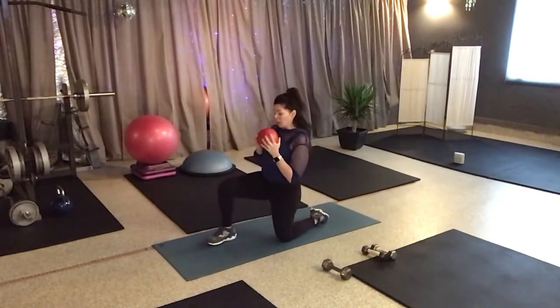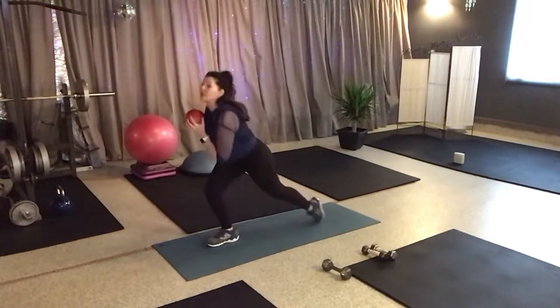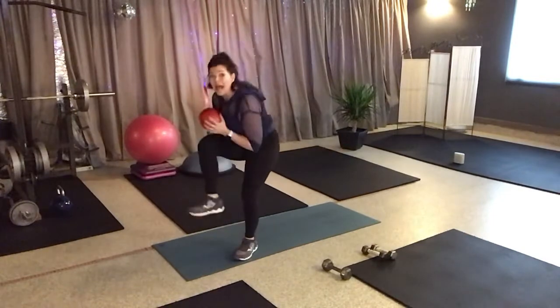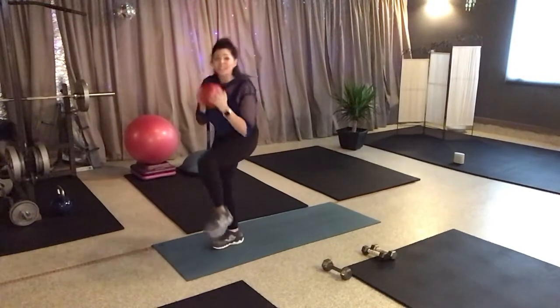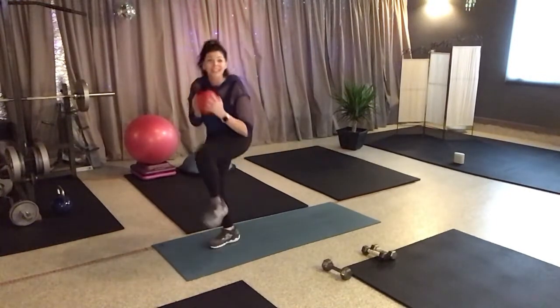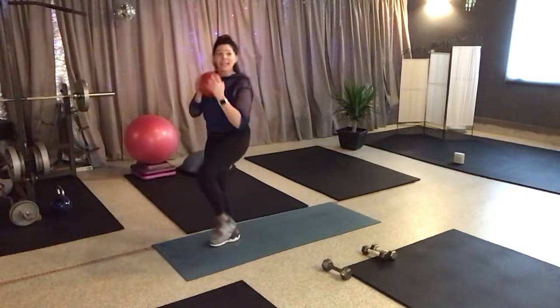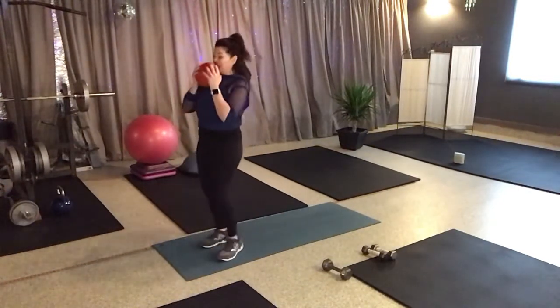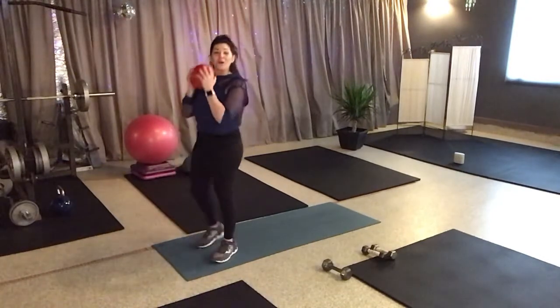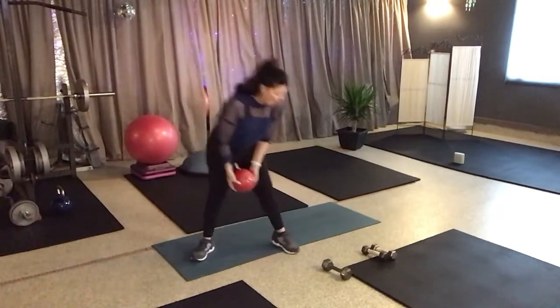One leg lunges forward. Give me a little rounded back. Lift the chest up. Come up nice and slow. Exhale. We're going to finish with these — crunching. Again, chest — that ball stays right at the chest. Bring those knees up and go. You've got ten, nine, eight, seven, six, and five. You've got four more, three more, two more, and one.